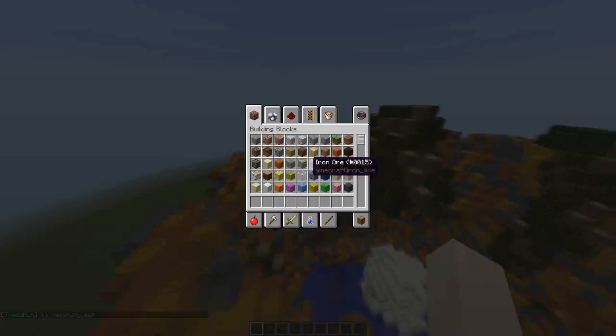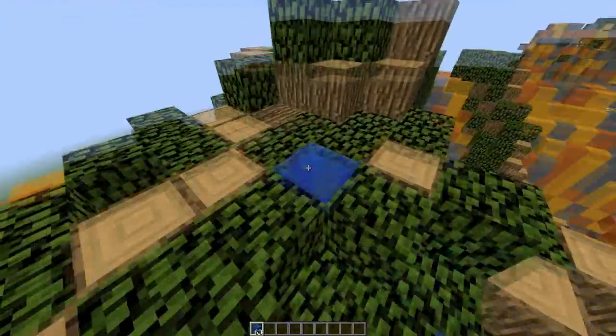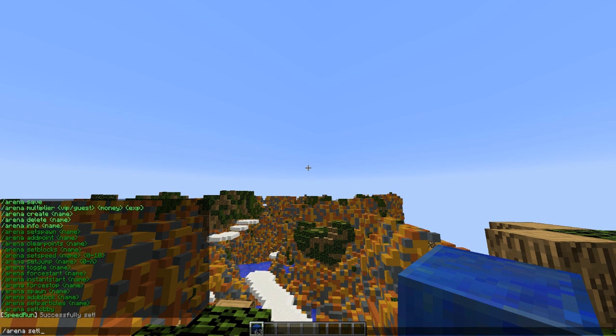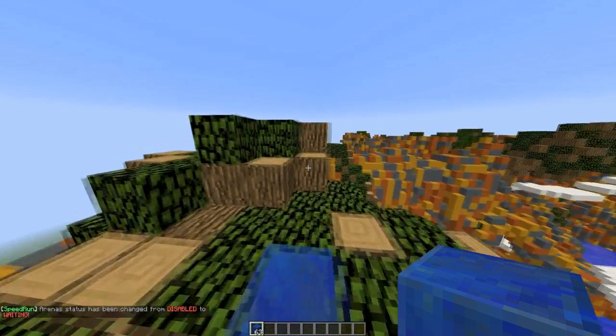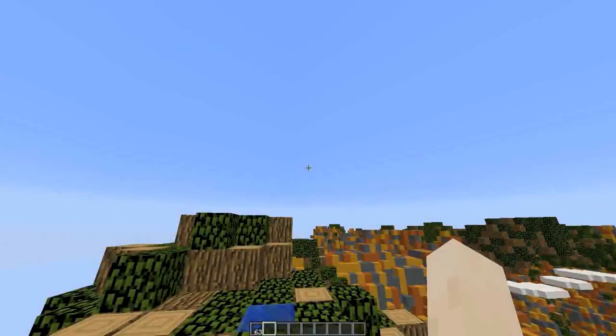Now we can set up a lobby, which is going to be in this tree area here. Use /arena set lobby to set it. That's most of the arena setup done. Then run /arena toggle orange — now the arena status changes to 'waiting' so people can actually play it.